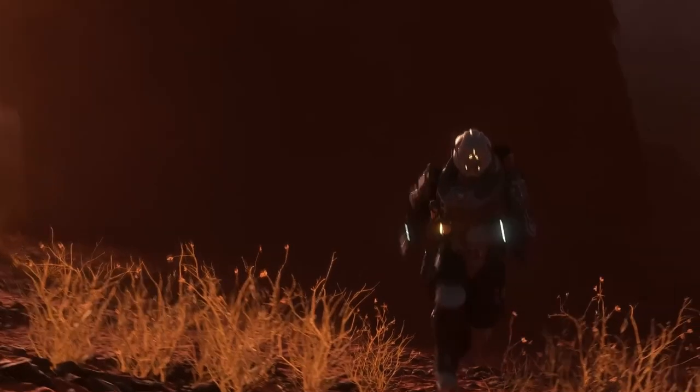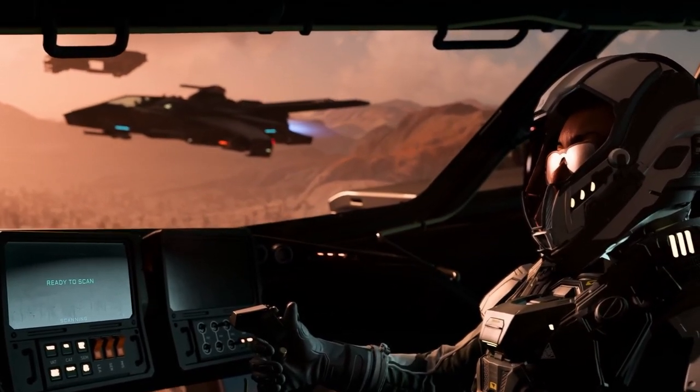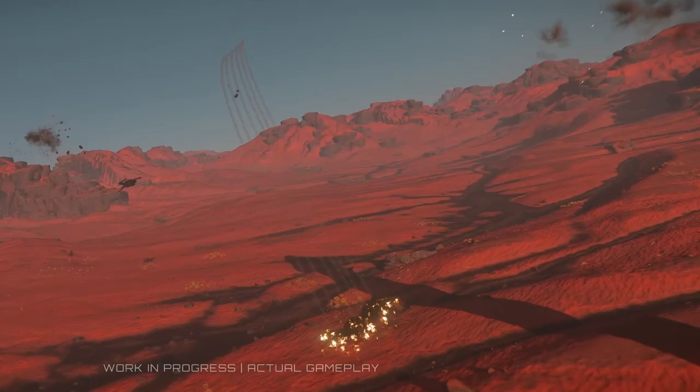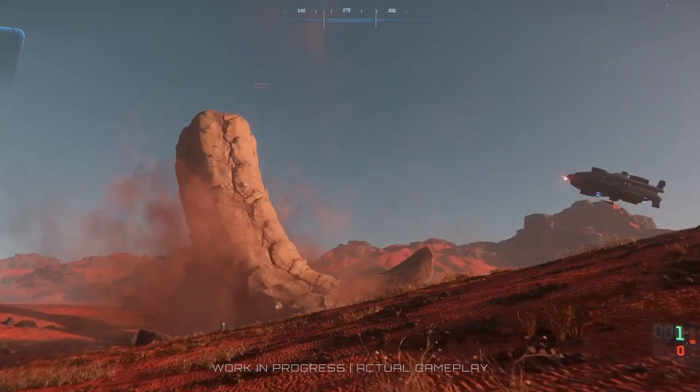Remember, it's dangerous to go alone. You'll need both ground and air vehicles, so have a large squad ready when you squad up. It has multiple ways to defend itself — the deadly Valachar can spit sand, slam the ground, and swipe with its body.